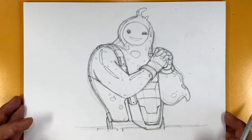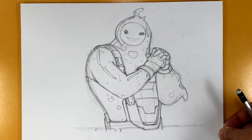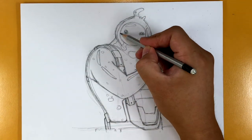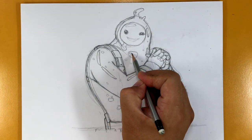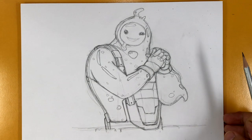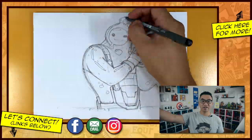All right you guys, so there is Ripley — or Sludge, whichever one you guys decide to draw, whichever facial expression you want to do. One more thing — a little shininess and that little inside greenish circle as well, and over here as well. I hope you guys enjoyed this tutorial and I'll catch you in the next one. Take care you guys.